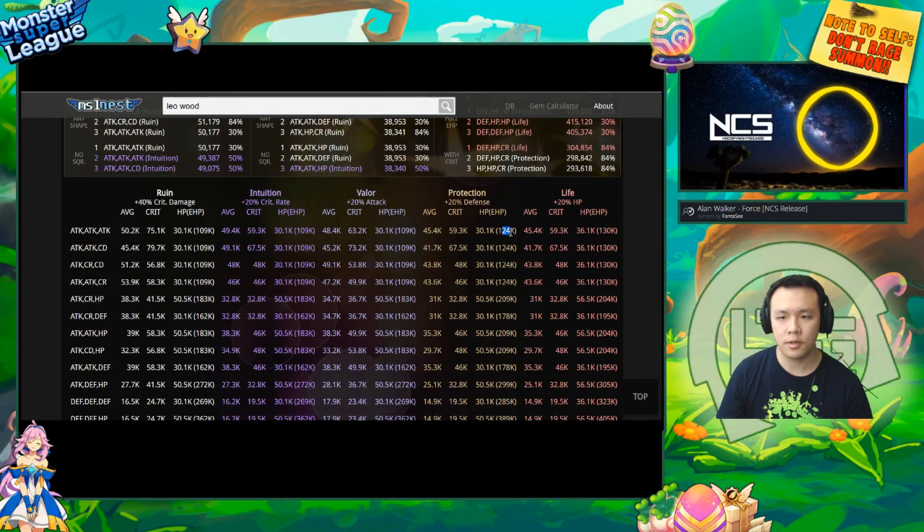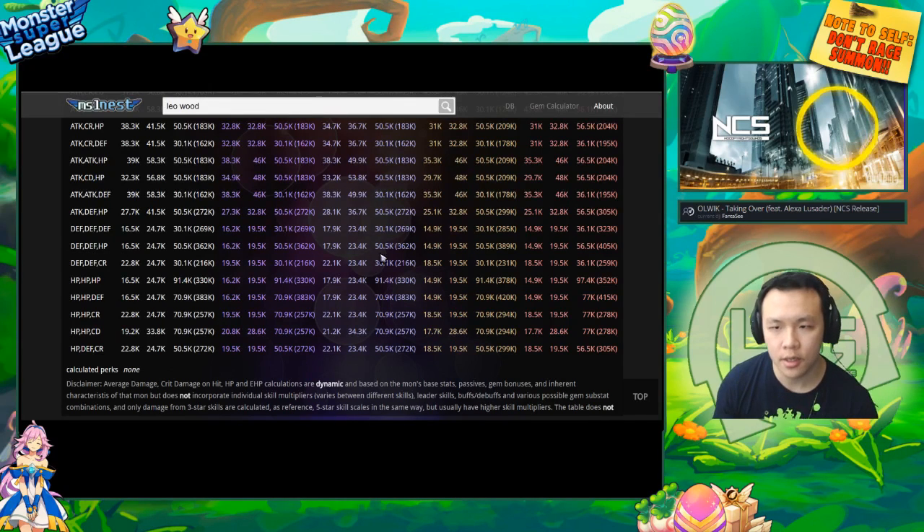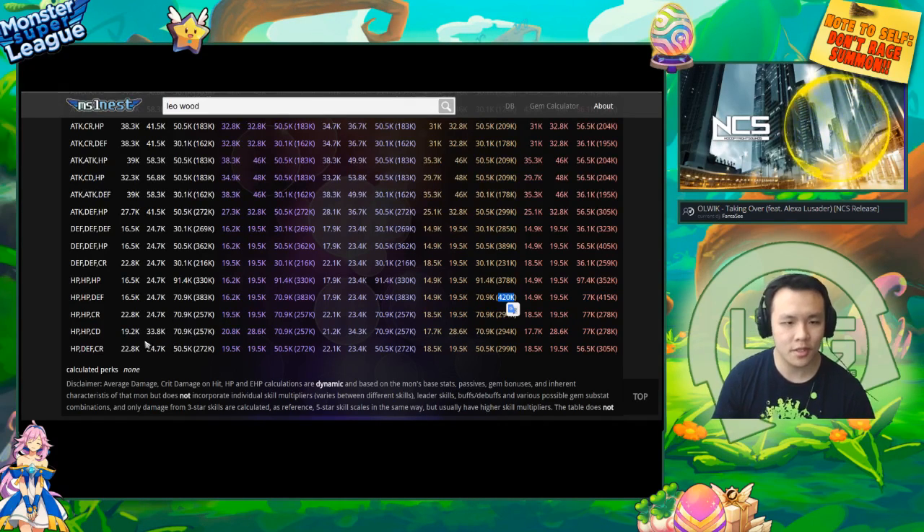This is based on the calculation of the amount of defense or damage reduction multiplied by the HP, and that gives you effective HP. This is the number that's important to find out how tanky that monster actually is. So, Woodleo with triple defense has an effective HP of 285k. With defense/defense/HP, it's 389k. Triple HP gives 378k, and HP/HP/defense gives 420k. On a protection set, his highest effective HP is with HP/HP/defense.